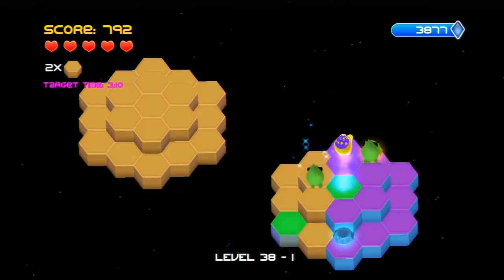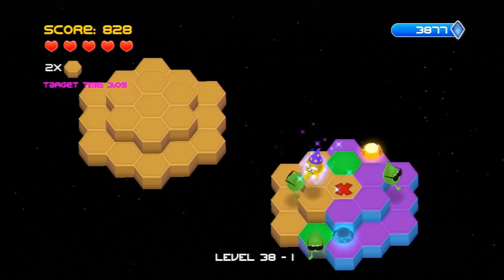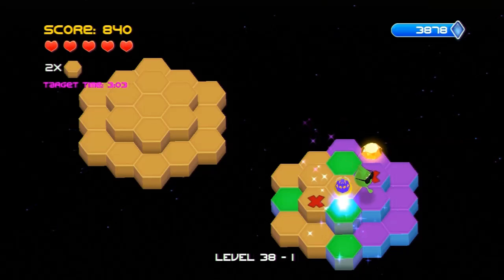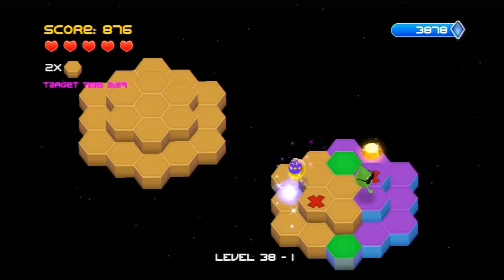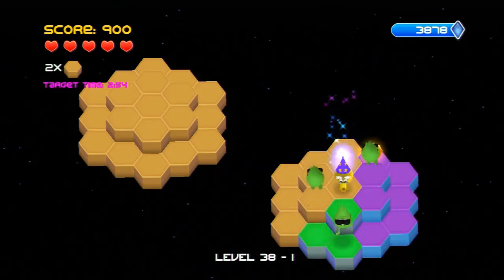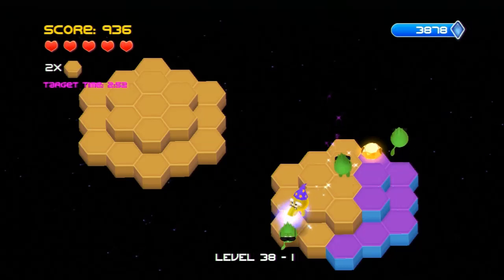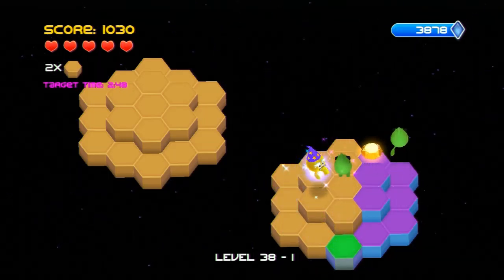I start the second playfield by focusing on one side of it so that Slick has less choice of which hexagons he can try to mess up, and many times he doesn't even make a very good choice. Once I am done with the left side I move on to the right side and focus on the hexagons over there.